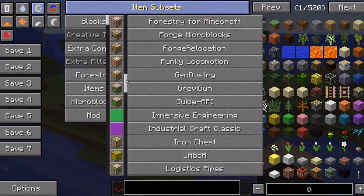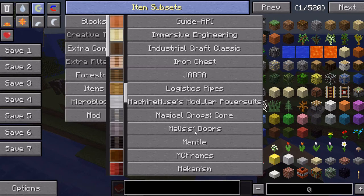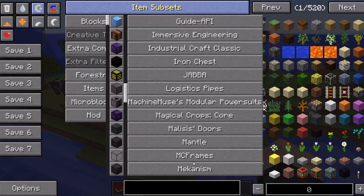Iron Chests, Logistics Pipes, Power Suits, Magical Crops — that might be fun to play with. Since you're on kind of an island, I'm looking at it as: take the resources you have and try to expand your island. Malisis Doors, Mantle, MC Frames, Mekanism — you guys know I love my Mekanism mods.